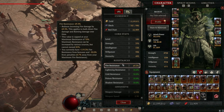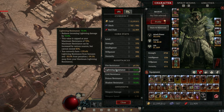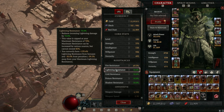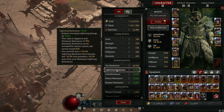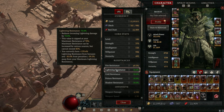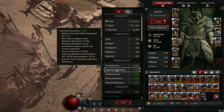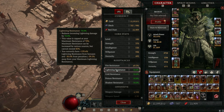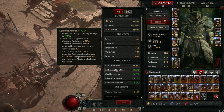Before you jump into your first Abattoir of Zir, note your defenses. Abattoir of Zir is very different from Nightmare Dungeons because you only have one life. If you die at any point, you're kicked out of the run. If you're playing with teammates and any of them die, all of you are kicked out. It costs a ton of sigil powder to make another sigil, so going in prepared is very important.